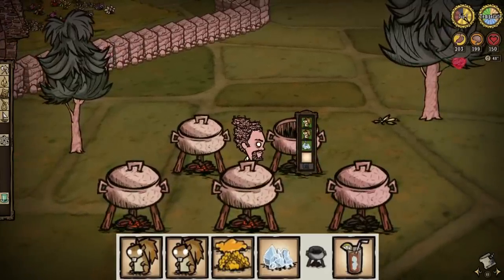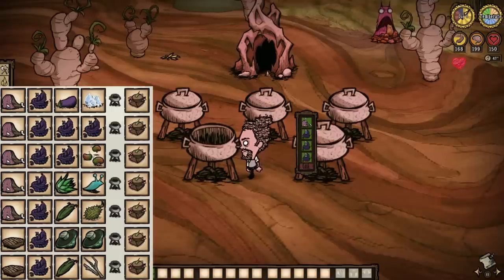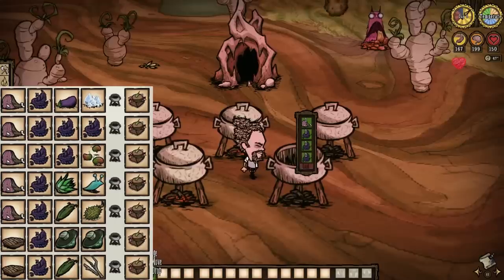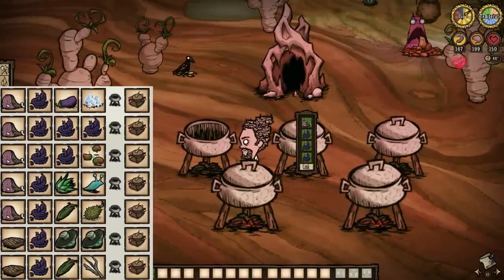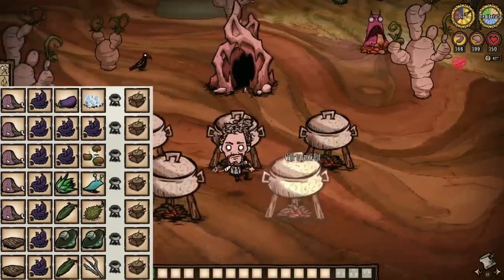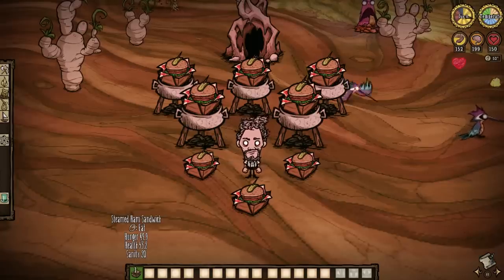Whatever the case, get a couple and toss the little fuzzies in with some honey and ice to humanely blend them into giblets, only to then enjoy drinking all their guts on a hot summer's day. And with some succulent meat, some foliage, and a combination of veggies and fillers, we ourselves can start our own food chain with steam ham sandwiches.